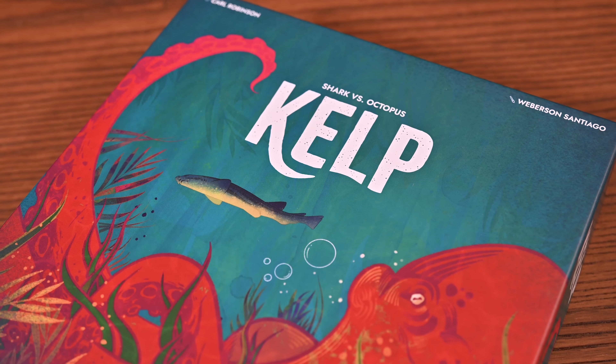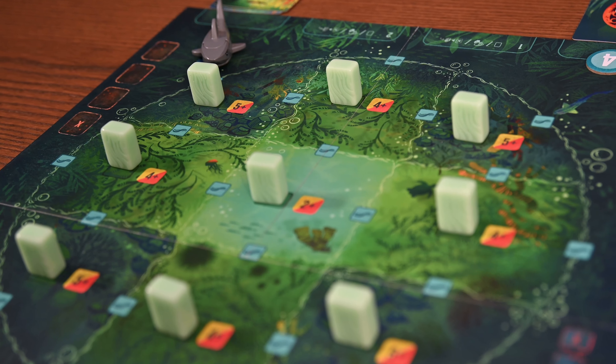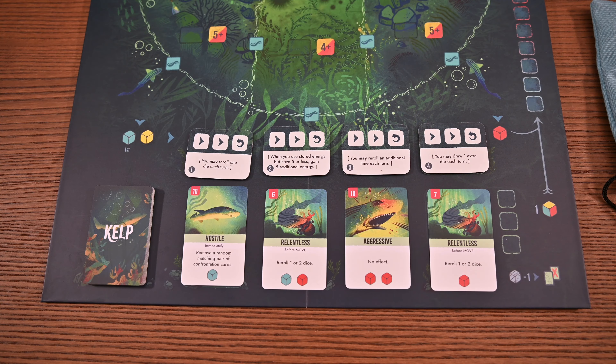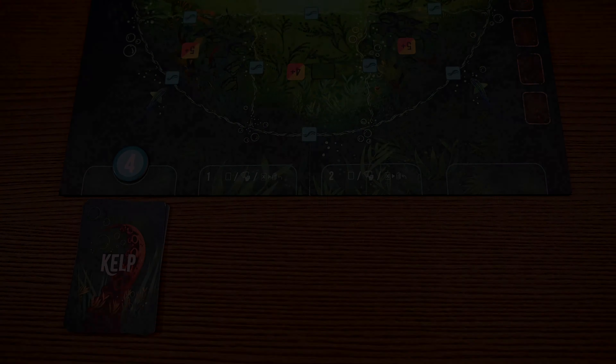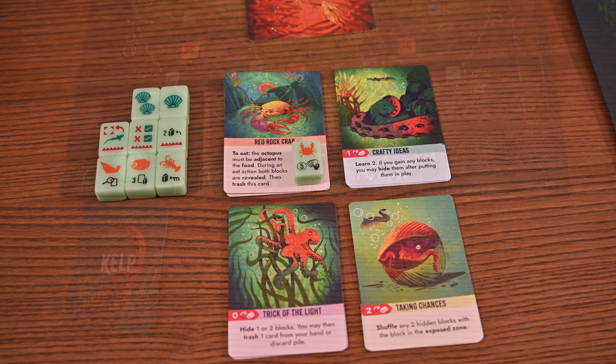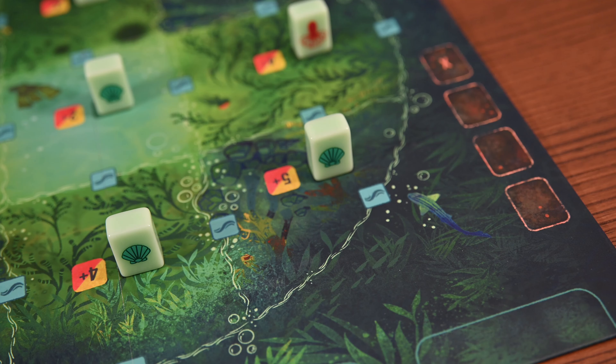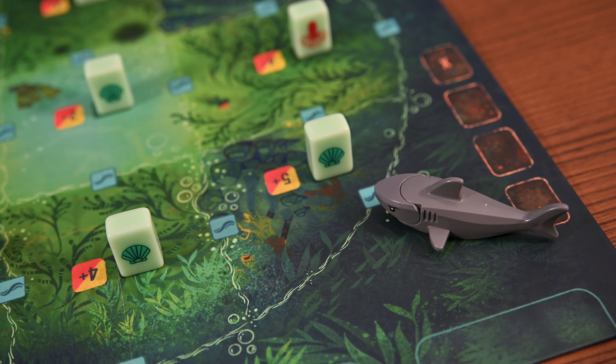As always, you'll begin by setting up. You'll prepare the main board and each of the roles separately. The shark will gain a bag of dice, the shark deck, and grill tiles. The octopus will gain a deck of cards to start with, cards to learn in the game, and of course blocks, which will start on and off the board. The octopus will place the shark in one of the dents, and at this point the game begins.